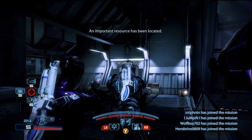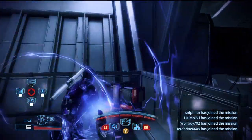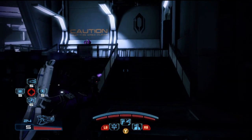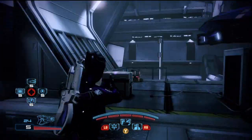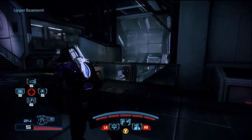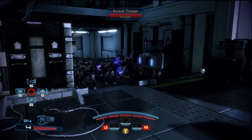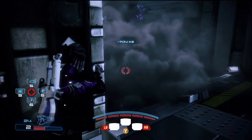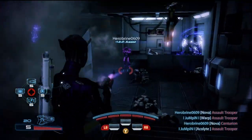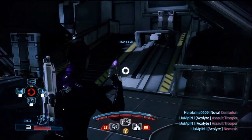Alright, this is the gameplay — we're on Firebase Glacier versus Cerberus running an Adept team. That's where she shines. I kind of knew going in that she was going to be great for some type of explosion team, because having Dark Channel is a very good power for this. The biggest advantage to Dark Channel is that if you kill someone who has it on them — even with your gun — it jumps to the next target.